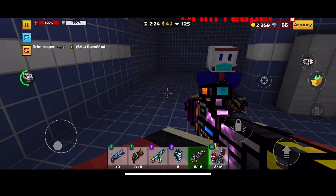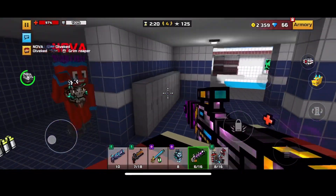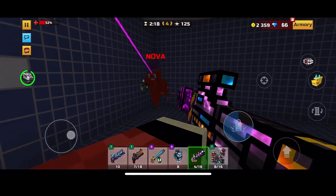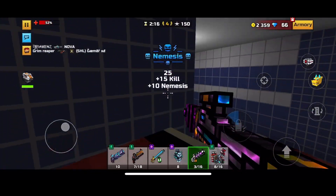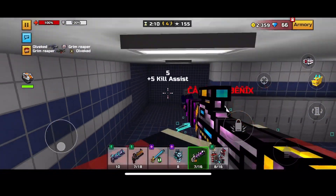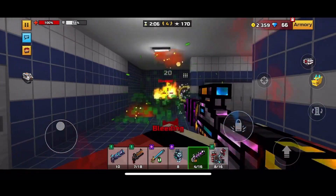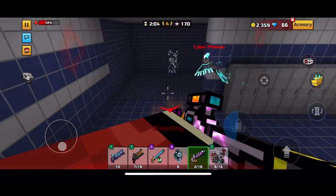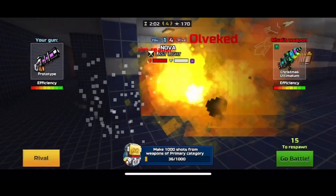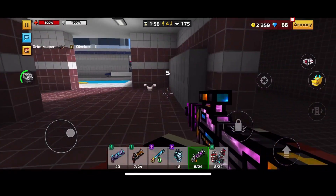One thing I noticed about the new skin for this weapon is it looks like the prototype got struck by lightning — kind of like purple lightning, like in the thumbnail. I think it looks like lightning struck the prototype and made it super overpowered. The prototype was always a really powerful weapon but now it's at its peak performance.